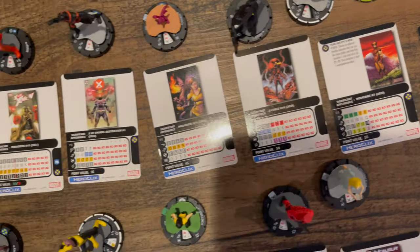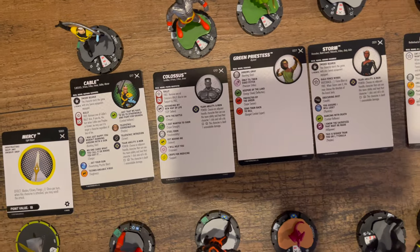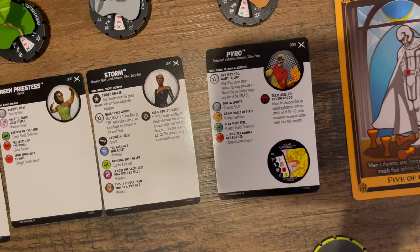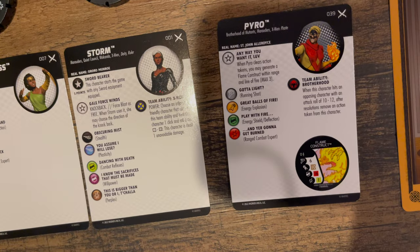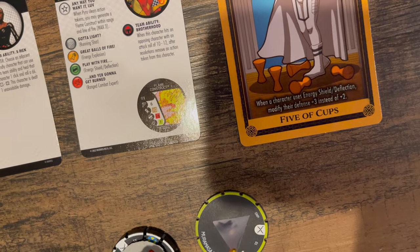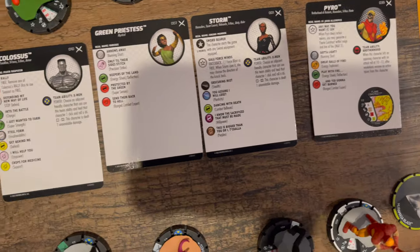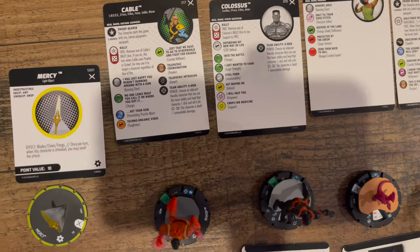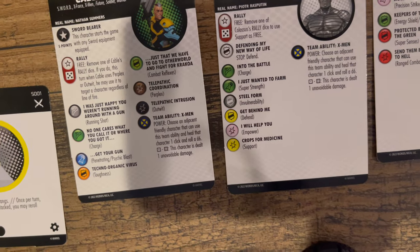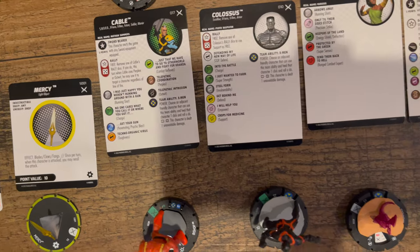In our last booster, we got Uncommon Cable, Common Colossus, the Green Priestess, Common Storm, and the Rare Pyro who's making Flame Constructs. We also got our last Tarot card — the Five of Cups — which gives you a plus 3 instead of plus 2 with Energy Shield Deflection. Colossus is a support character who can heal you this time, which is kind of unconventional for him — a nice different look at the character.